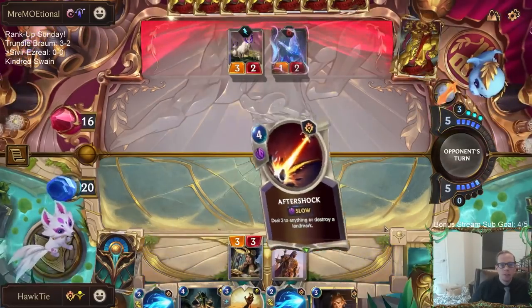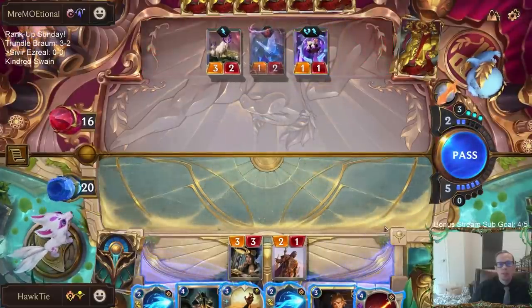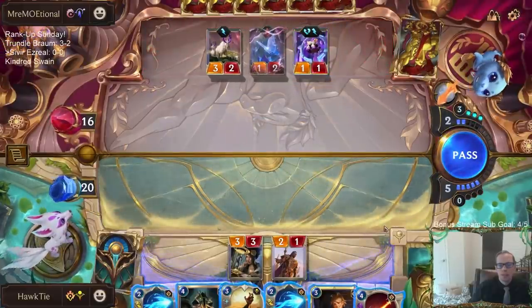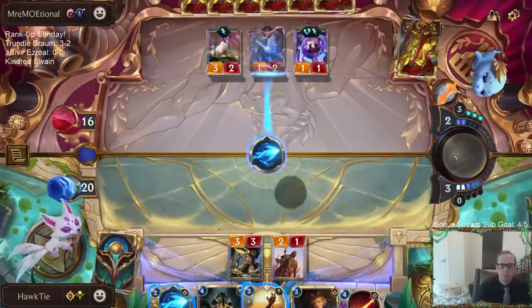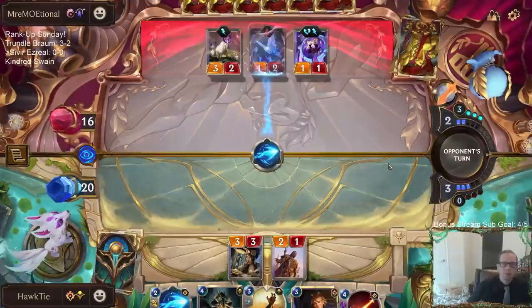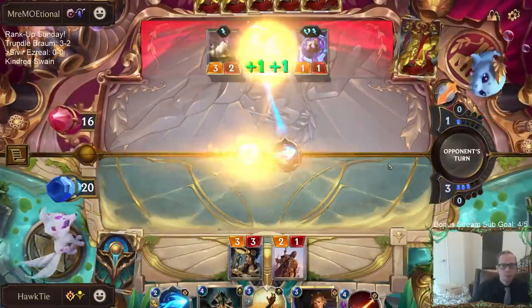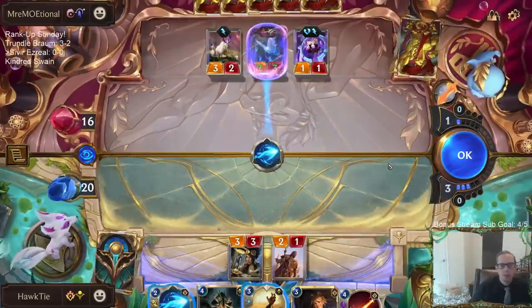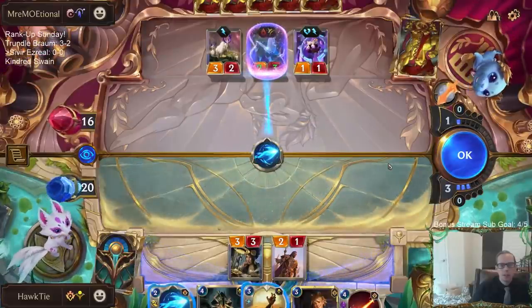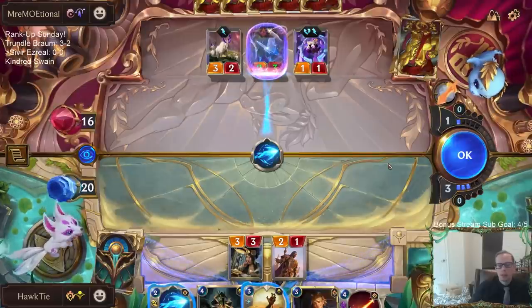I don't really want to trade my 2/1 for a Pale Cascade and stuff. They have 6 cards in hand. Bastion is more annoying. Now that thing turns into a 4/5. Quicksand it - block.